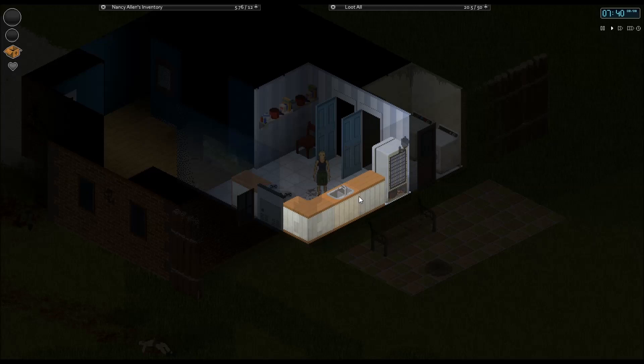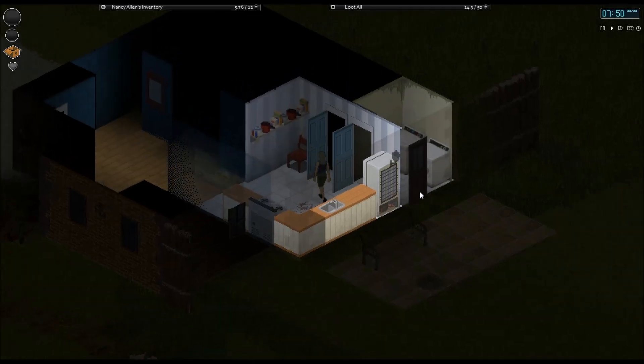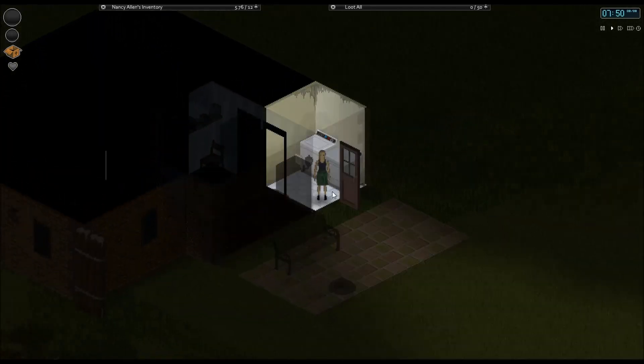Welcome back everybody to another episode of Fiddlemen Playing Project Zomboid. We are now in build 31.9, which has some changes — minor changes. Some of the things you'll notice is there's now a key ring. There are keys on bodies that unlock the doors, and you can put locks on your chests and on things like that. Obviously we don't need to do that because we're in single player.